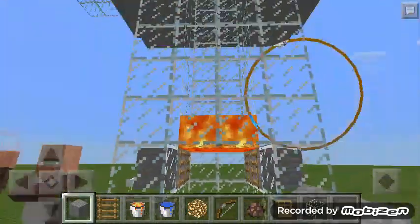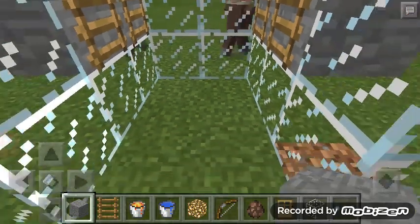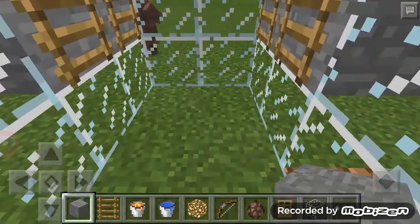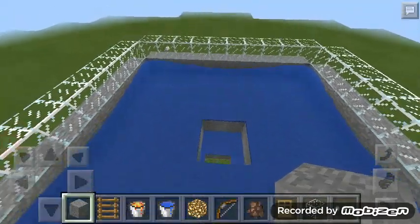Most of the time they fall down fine, but since there aren't any hoppers you might have to AFK right here, or maybe right here, to pick up the iron before it despawns. But yeah, this is the iron golem farm.